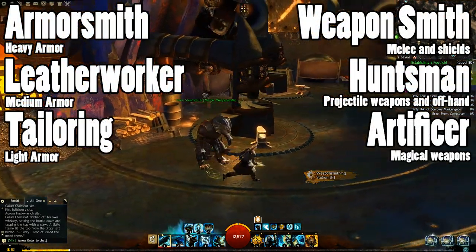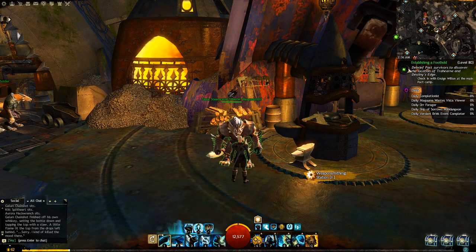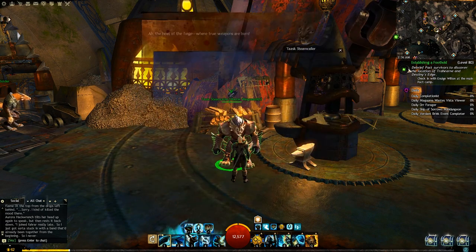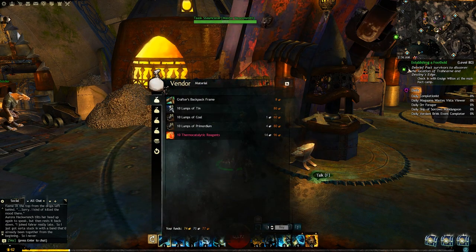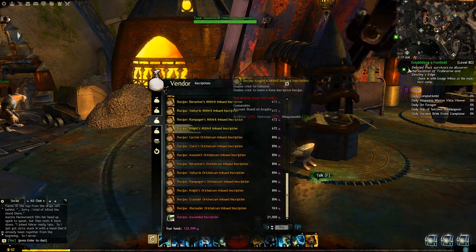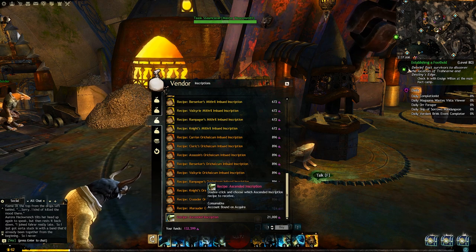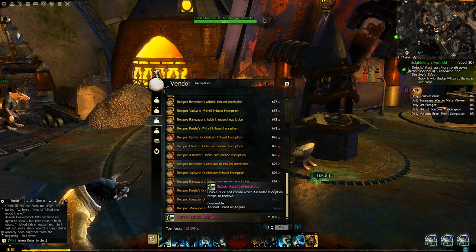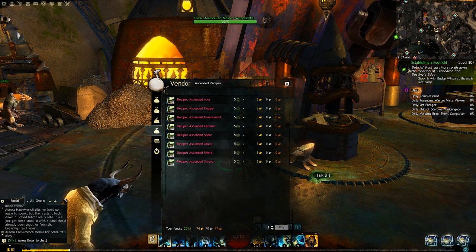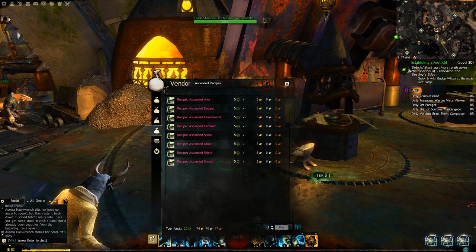Go to the crafting station that corresponds to the type of armor or weapon you need to make, then go ahead over to the master crafter. By telling the master crafter you need some supplies, you can see a whole bunch of stuff you can buy. Go all the way to the left-hand side to the second to last bag and scroll all the way down — for 21,000 karma you should be able to buy an inscription or insignia, depending on whether you're making weapons or armor. Further down on the final tab you should be able to see the recipes for every piece of gear or weapon you want to make. Each recipe requires five laurels and three gold.